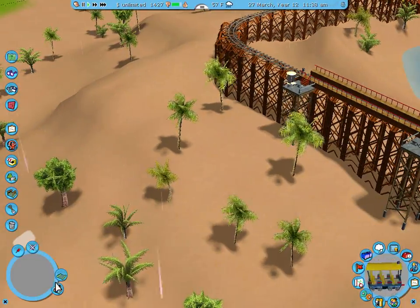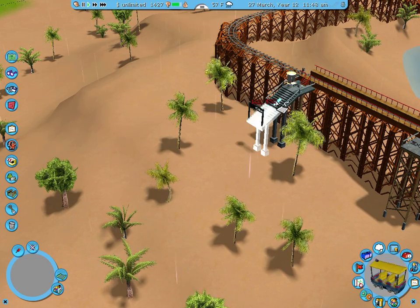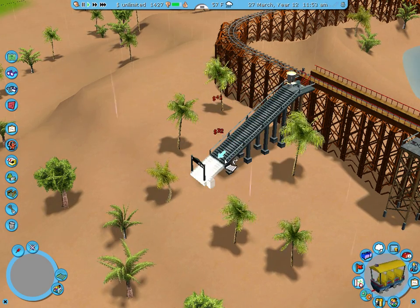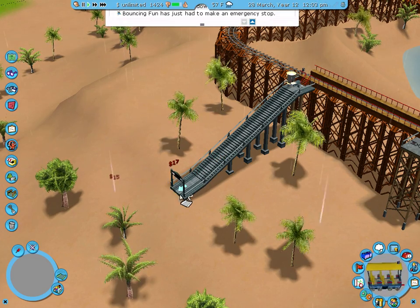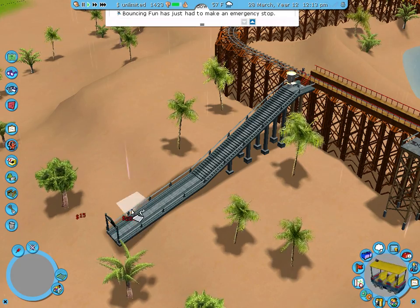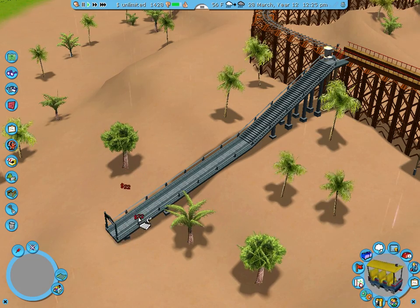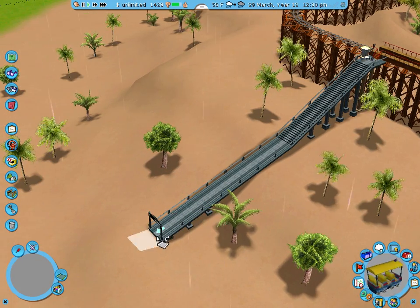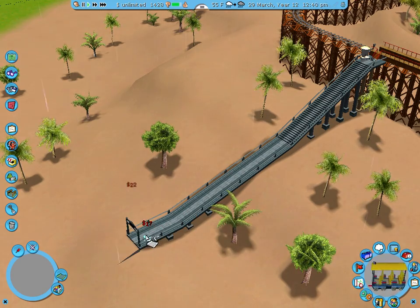We're going to start on our waterpark today. While I'm doing this, I just want to mention — I now ran into some custom scenery on my other computer. And I have to admit, I take back everything I ever said about custom scenery being bad. It's amazing. So I think after I create the World Crush Tycoon 2 park and this park and my special little feature park, I'm going to create another mega park.